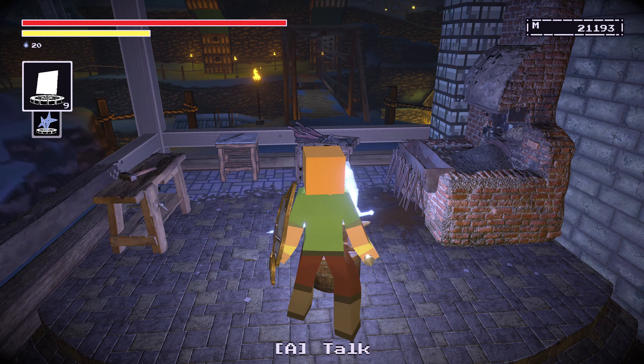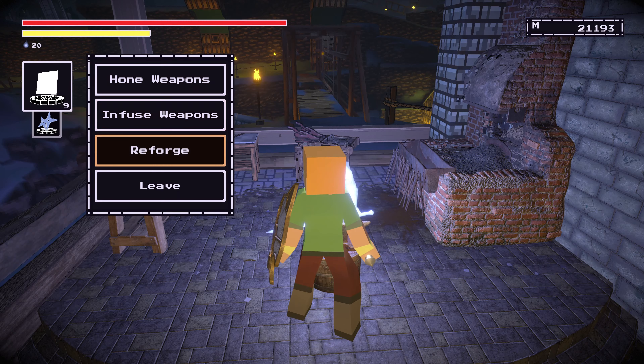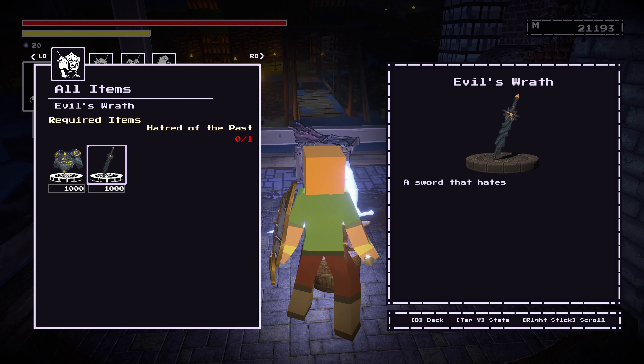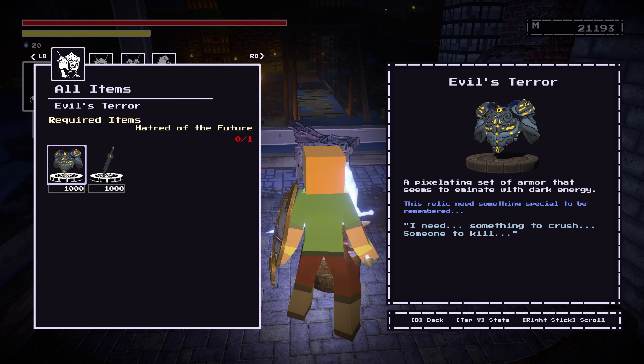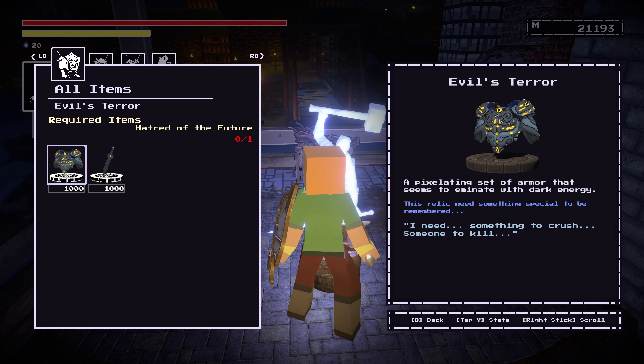Now, after that, you're going to want to go to a Blacksmith, and we need to do Reforge. The items that we remembered are going to turn into the Hatred of the Past and the Future, and in turn, we can Reforge the Evil's Wrath Sword and the Evil Terror Armor. So what that does then is Reforge those.